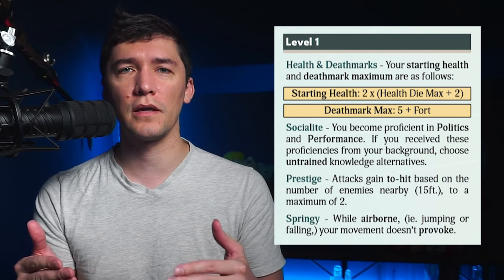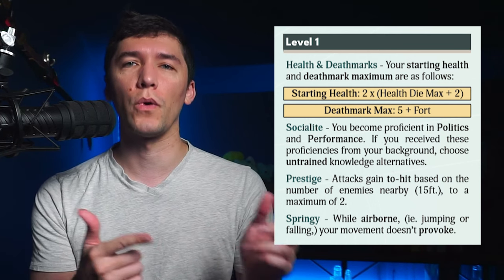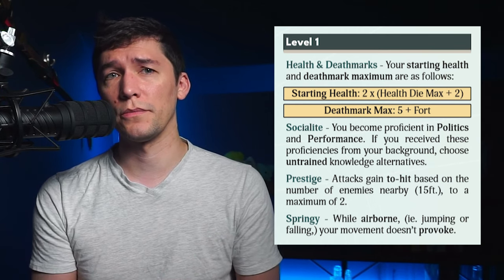Springy allows you to move without provoking opportunity attacks, so long as you're airborne. So for example, if you're jumping or gliding past an enemy, they can't take a swing at you. Between the last two abilities, level one Jester kind of points toward a combat style that centers around controlling your range to the target — you want to be close to enemies, but you can still maneuver pretty actively. This means that weapons with a bit of reach will provide some additional benefit.